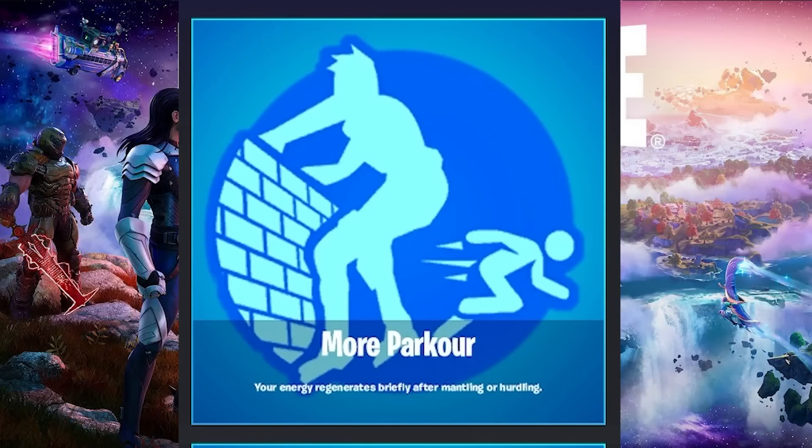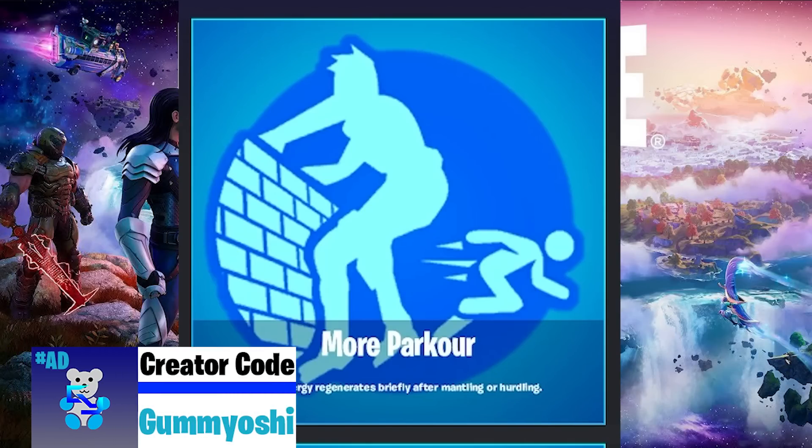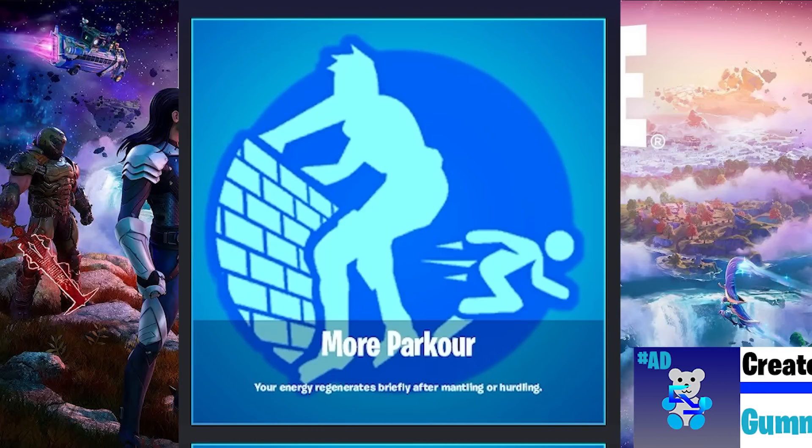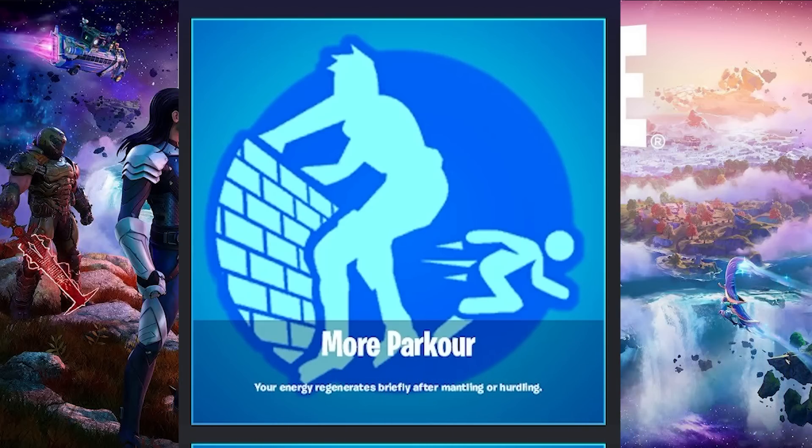Today I'm going to be showing you every single possible augment that you can get in Fortnite Chapter 4 Season 1. For those who do not know and have not seen my video on what augments are, you can watch that in the top right corner of the screen right now. But for a very brief rundown, these are basically things that you get at the start of the game and throughout the game, and you get them reset every single game. It's effectively entirely random as to what you're getting every single game, but there are 22 possible augments. Today I'm going to be covering all 22 of those, starting with the first one: More Parkour.